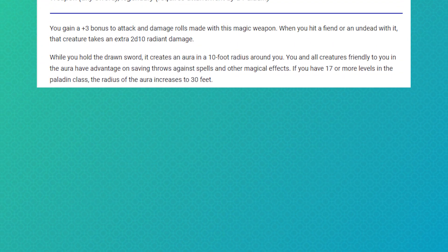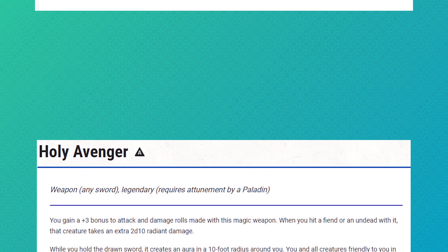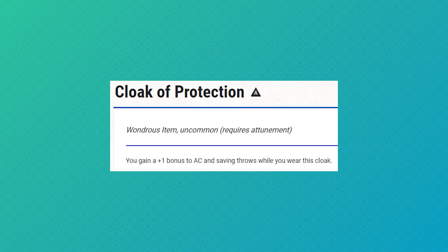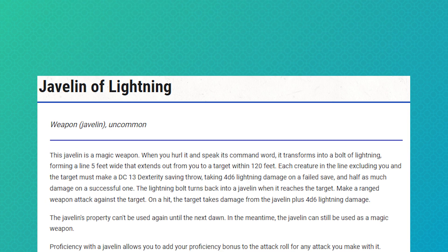Generally, I plan to concentrate on Bless, Holy Weapon, or Banishment as the situation dictates. For magical items, I was able to snag a Holy Avenger Longsword, an Amulet of Health, a plus two shield, Adamantine Plate, a Cloak of Protection, and a Javelin of Lightning. All of this combines to create some really wild effects.